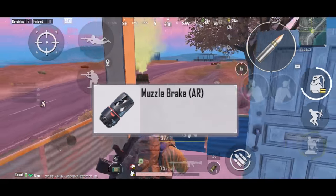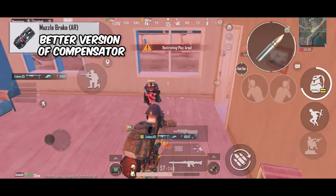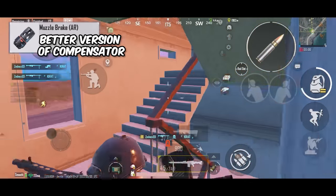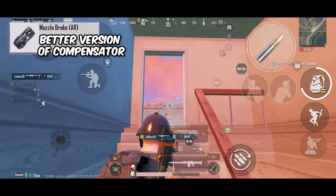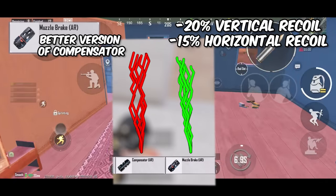The muzzle brake is supply shop exclusive only, which is basically a better version of the compensator. It offers more recoil reduction than the compensator — I think it's around 20% vertical and 15% horizontal, but I'm not entirely sure.